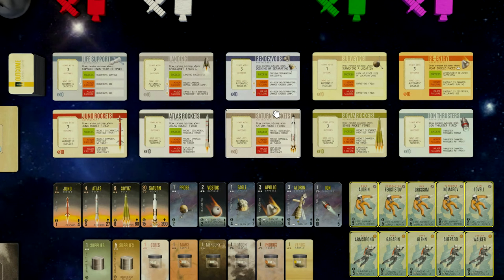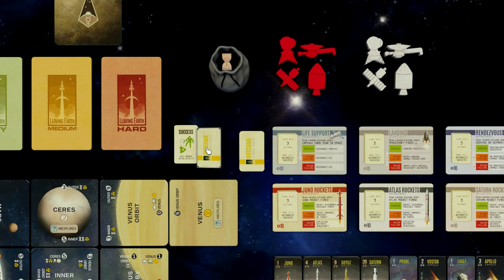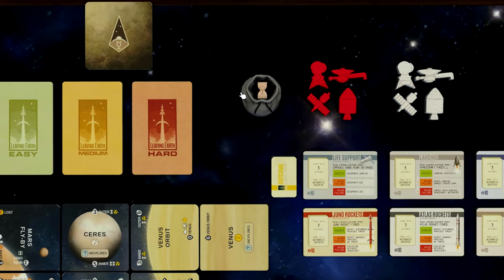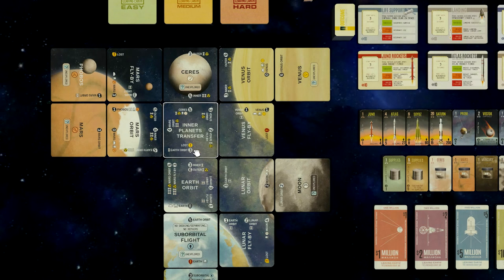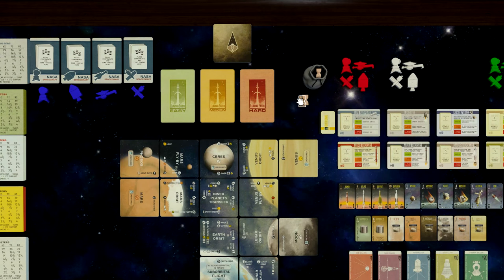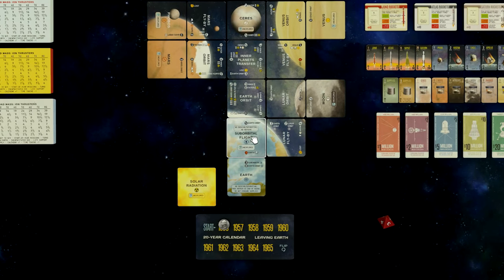We have different astronauts — some are pilots, some are mechanics, and some are medics, identifiable by the icon in the top right. Then we have advancement cards — for example, if you want to use a Saturn rocket you first have to start testing it by buying that card. Basically for each technology — re-entry, landing, rendezvous, and each rocket type — you buy an advancement card. Then there are success and failure cards including minor failure and major failure, which determine how your experiments go. Finally, there are time tokens placed on spacecraft to denote travel time.